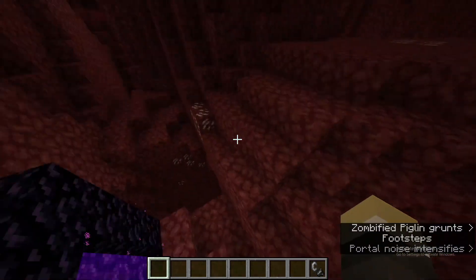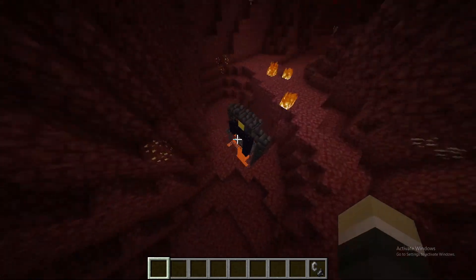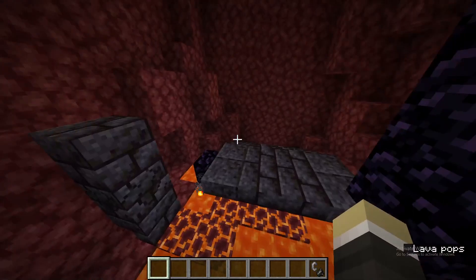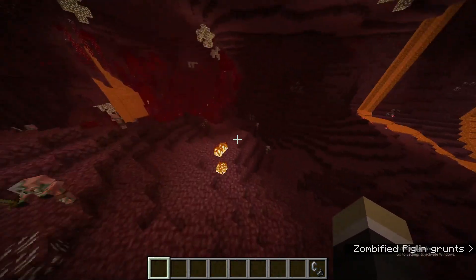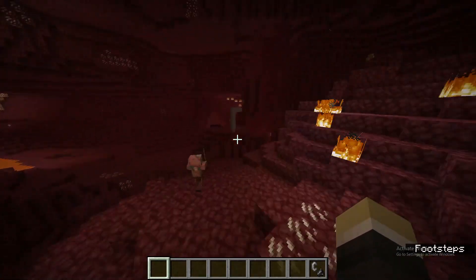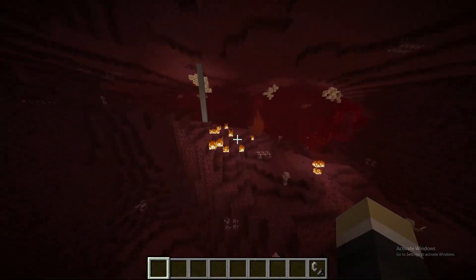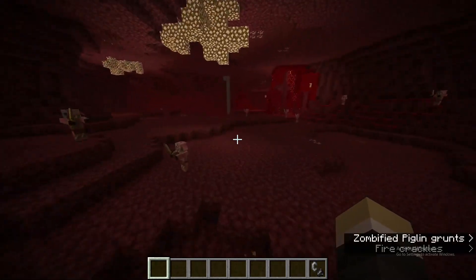As soon as you spawn in, you're going to come right up here and look down there. You can get another gold block. You might be wondering why you need the gold blocks if you're going to do speed running — well, you're going to have to trade with the piglin guys. Otherwise, you're not going to be able to get pearls. It's probably the fastest way you can get pearls, especially when there's pretty much three gold blocks at spawn. That's a pretty decent amount of gold.